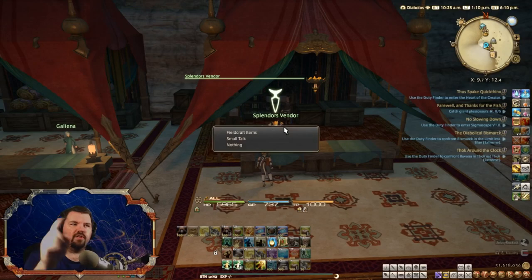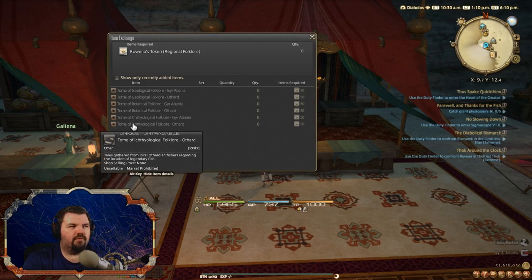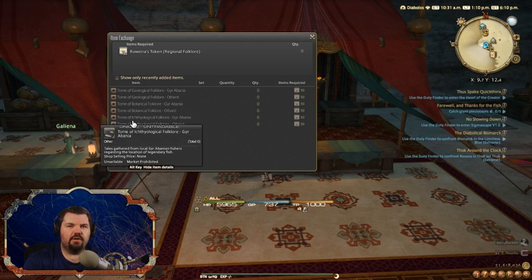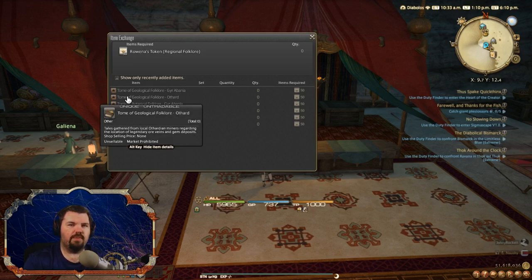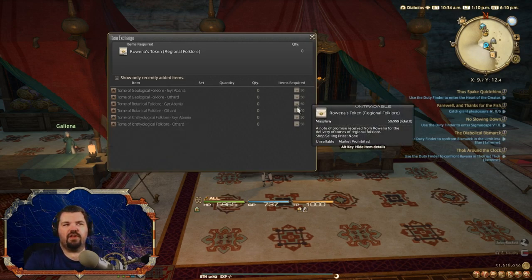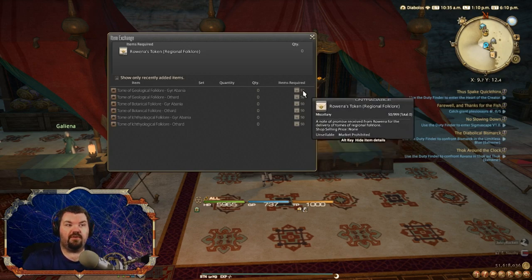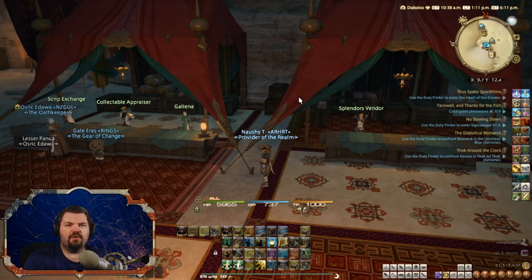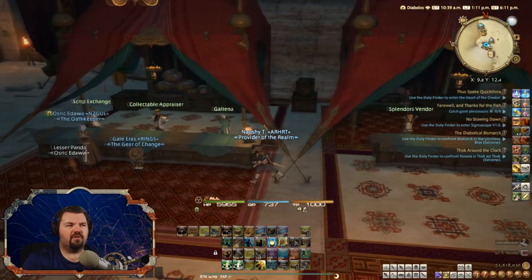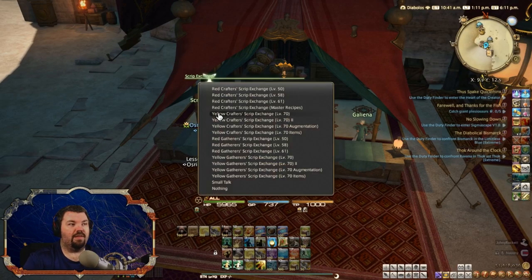To unlock these, you'll need to talk to the splendors vendor right here. Look at the fieldcraft items and you have two from each gathering profession — two fishing ones, two botany ones, and two mining ones. That's six total, and you need fifty Rowena tokens of regional folklore per one of these. They put in this vendor because they changed around the script system a bit back and basically made it way better.